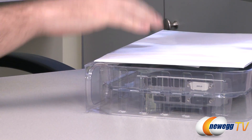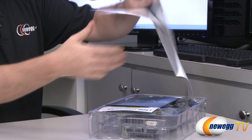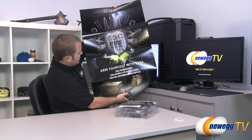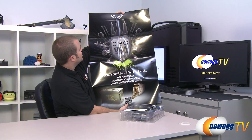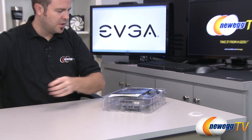Here are the contents of the retail box. You get the fantastic EVGA poster, which has been a mainstay for quite a while — EVGAgaming.com, 'Arm yourself with EVGA,' with an EVGA logo with various weapons protruding from it. Put that up on your wall.